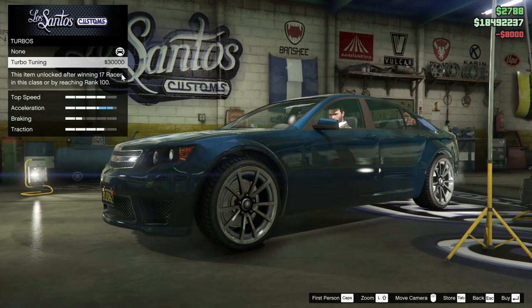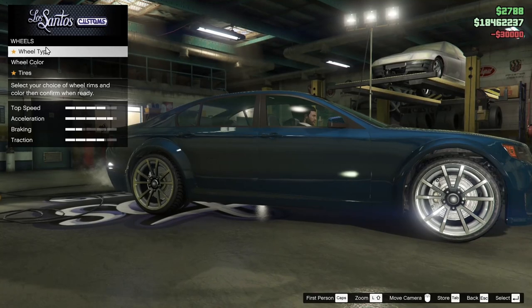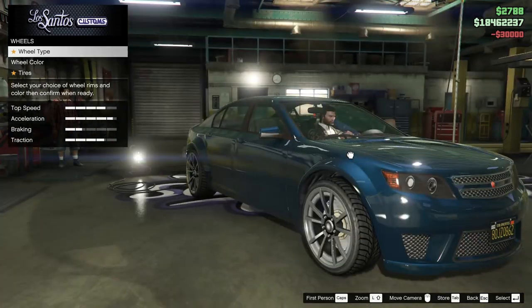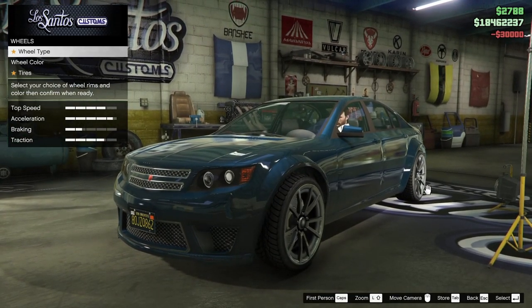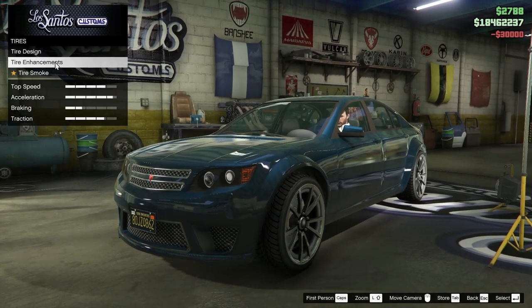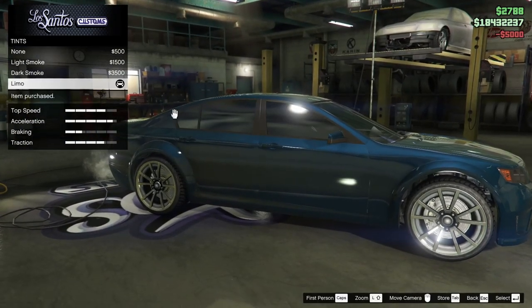For the transmission we will go all the way up, and for the turbo we will go all the way up as well. For the wheels, I almost like the stock rims so I think we're actually going to keep those. Of course we are going to put on bulletproof tires, and last but not least we are going to tint the windows all the way.